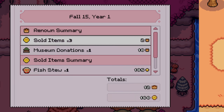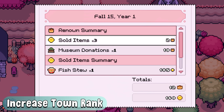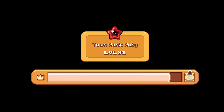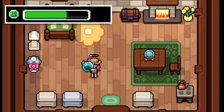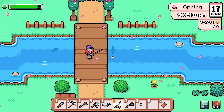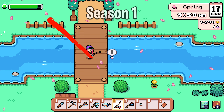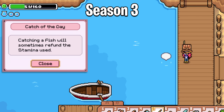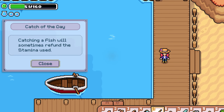And finally, tip number 8 is to boost your town's renown as much as possible, as you'll periodically receive stamina boost potions for leveling up your town. These will permanently expand your stamina bar, and you can see the huge difference from my stamina bar at the beginning of the game and then after a few seasons working hard to increase the town's rank.